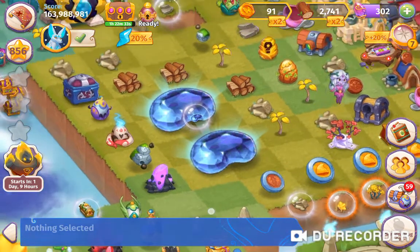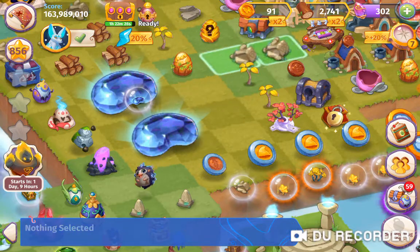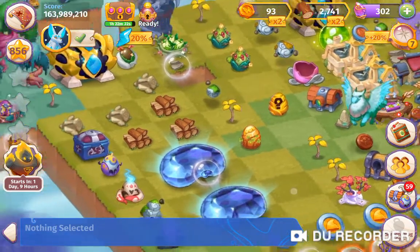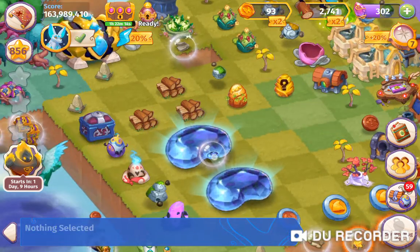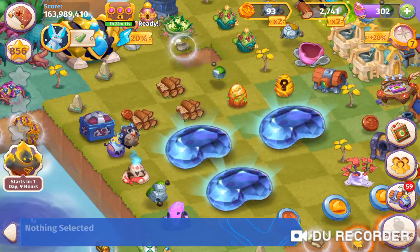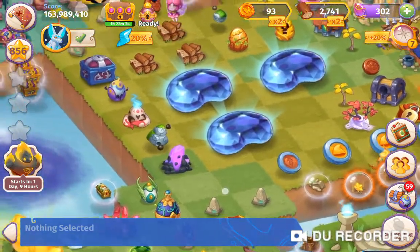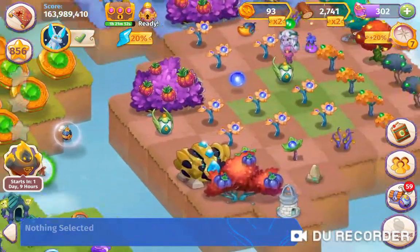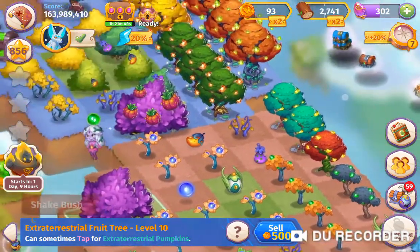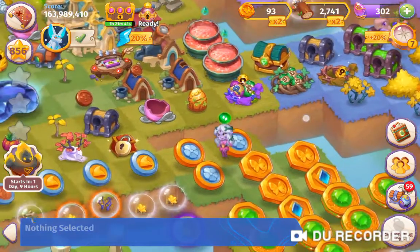I need to make some space to get the other one down, so I'm going to merge some items and delete some I don't need. What you have to do is make sure your map is full — the only things you should have left are two squares. To find out if my map is full I use some of the free brushes, and as you can see it says 'not enough space,' so my map should be full.